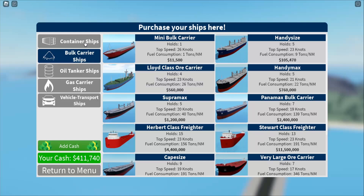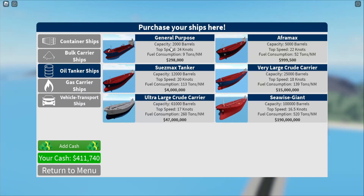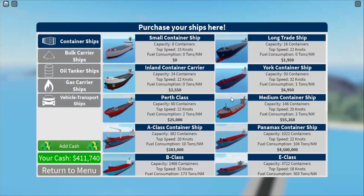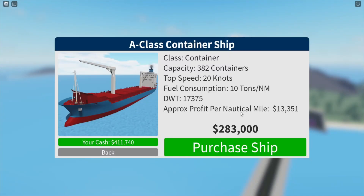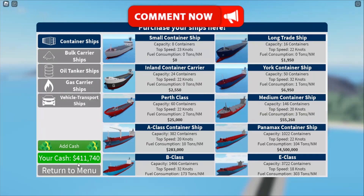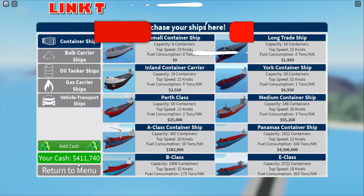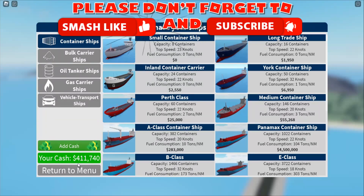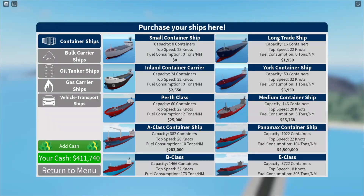I'm not too sure what ship to go for next — the A-class container ship, or do we move on to an oil tanker? If any of you guys know if the oil tanker is worth buying — since I'm not seeing a profit margin — is it worth spending the 298k, or should I just go for the A-class container ship and keep the grind going? I'm going to leave that decision to you guys in the comments below. Please make sure to like and subscribe — until next time, take care, bye-bye!